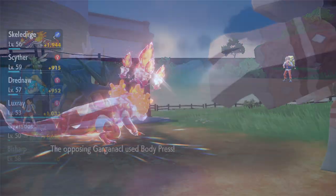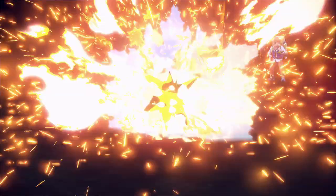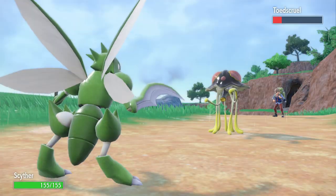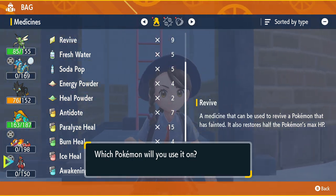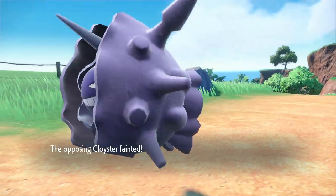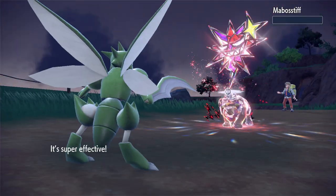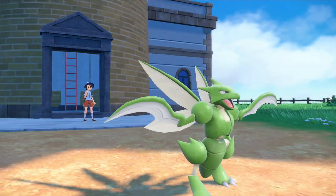My Skeledirge took out Greedent after losing Bisharp, but Garganacl killed Gyarados. Scyther cleaned him up, then I switched back to Skeledirge to take out Scovillain. Toedscool with its Ground-Grass typing was an absolute pain — it took out Drednaw and Luxray with ease, and Flamethrower took 80% but Skeledirge was murdered shortly after. Scyther took out Toedscool, and with Cloyster out I played the revive game, bringing back Drednaw, Luxray, and Bisharp. Luxray took out Cloyster with Thunder Fang, and a revived Scyther landed two X-Scissors to just barely take out Arven with my final Pokemon. This is the time to grind Chansey if you're struggling against these top-tier trainers.